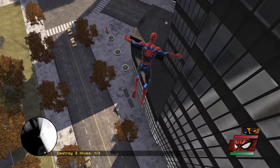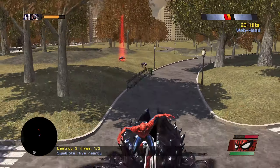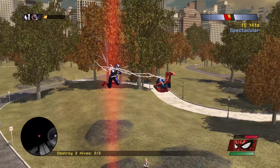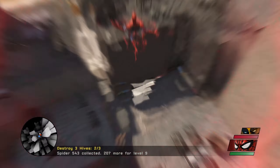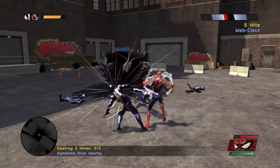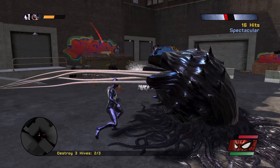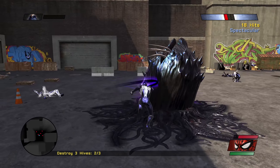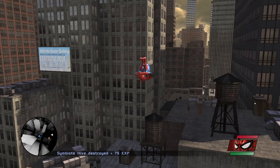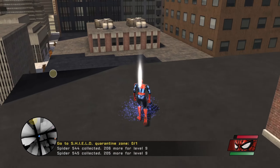Web swinging skills on display. We got another spider here — they captured two people. That pod just swallowed somebody. Now it's destroyed. Two more symbiotes attacking this poor innocent man — not on my watch. What a waste of special meter. They despawned. Next objective: go to a SHIELD quarantine zone. SHIELD is now getting involved — this is an outbreak involving alien parasites, so this is kind of their specialty.